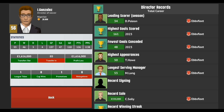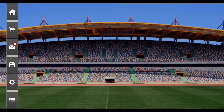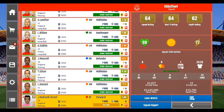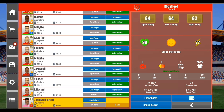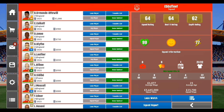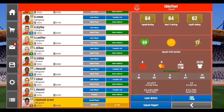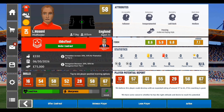I feel you should use the 4-3-3 if you feel your team is one of the best in the division, because it offers a lot of attacking options. One important thing is to play to your team's strengths — if your best players are your wingers and you're playing a 4-4-2, you're leaving your best players on the bench, which makes results less likely.